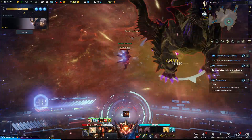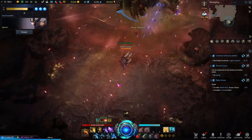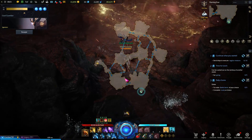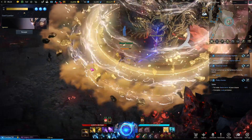While the boss is moving from phase one to phase two, he triggers a stagger check. If you want, you can stagger him if you have enough stagger. If you don't have enough stagger, just run outside because he will damage you by a lot. Make sure to run outside and wait until he does the big AoE, then go back and keep attacking the boss.